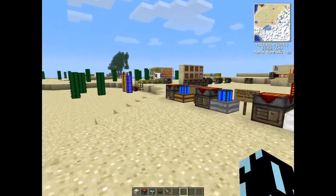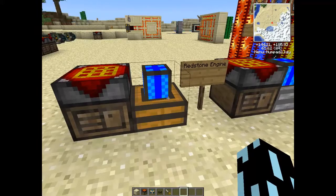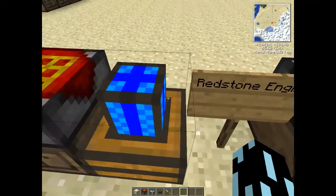First things first, the different types of engines. We have the basic redstone engine. You don't need any fuel for it - all you need to do is apply a redstone signal to activate it.